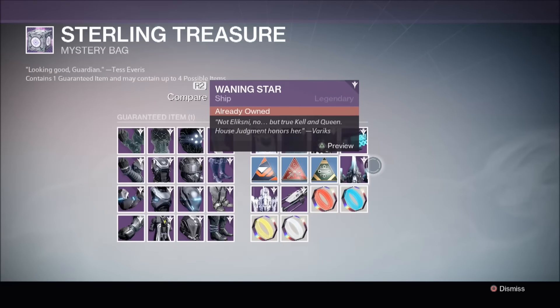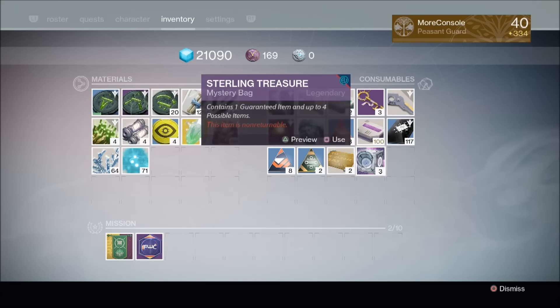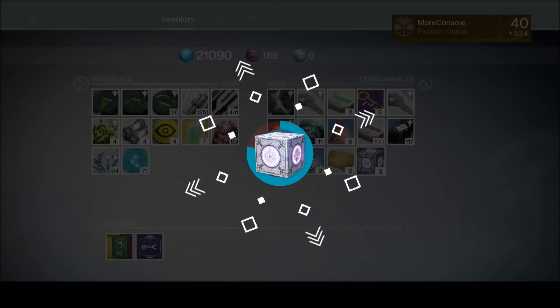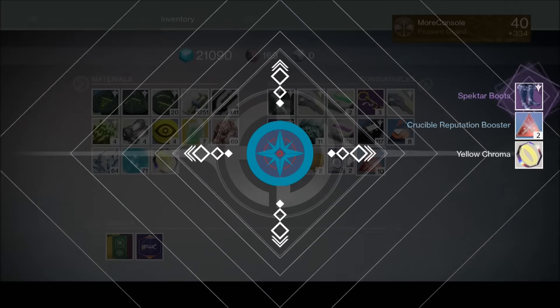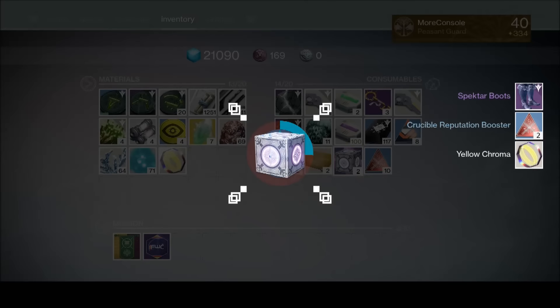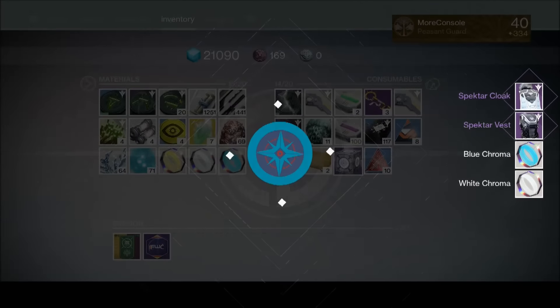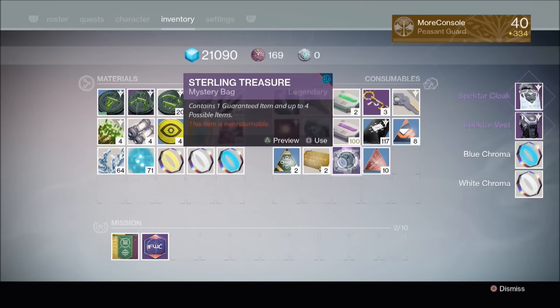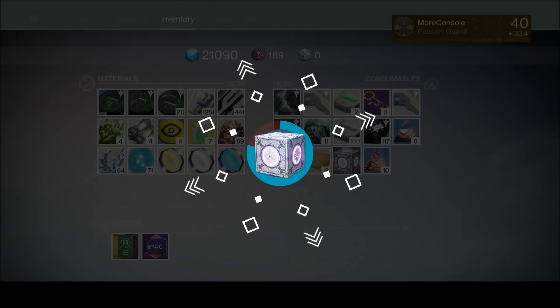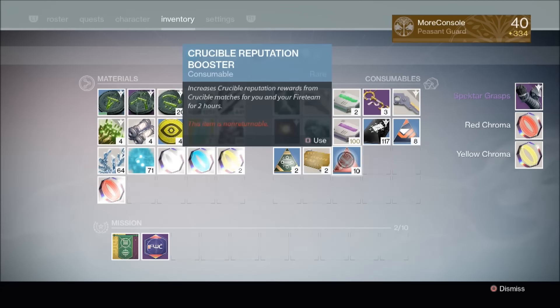First up, I'm going to open my three sterling packages. The only thing I need for my Hunter is the Cloak of Desolation. We got Spectre Boots and a Crucible Reputation Booster — not what we want. Second package: we got the Spectre Cloak, already have one of those. Last chance this week — we got the Spectre Grasps and some shitty red and yellow Chroma. Let's move on.